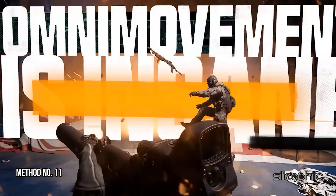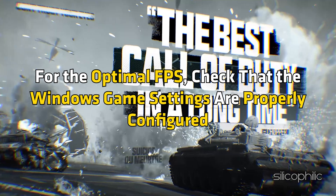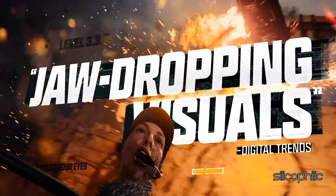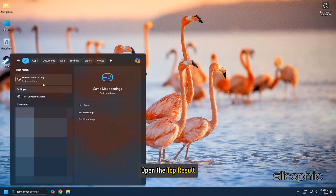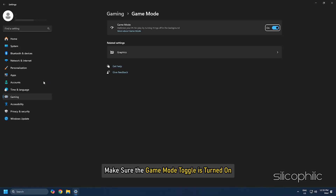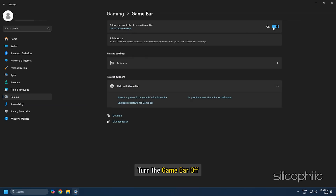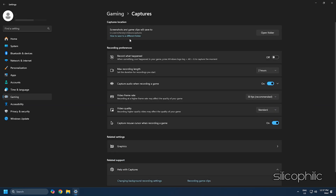Method 11: Configure Windows Game Settings. For optimal FPS, check that the Windows Game Settings are properly configured. First, make sure Game Mode is enabled — type 'Game Mode' in the Windows Search bar, open the top result, and turn the Game Mode toggle on. Next, go back and click on the Game Bar tab and turn Game Bar off. Then go to the Captures tab and disable the 'Record what happened' and 'Capture audio when recording a game' toggles.